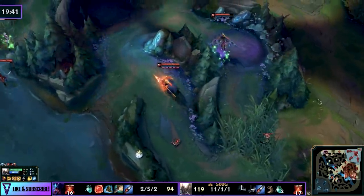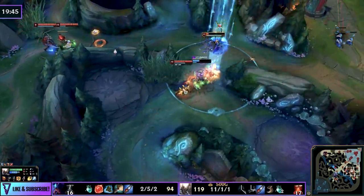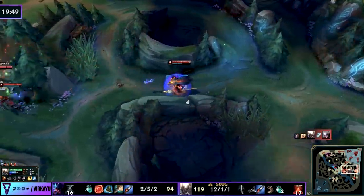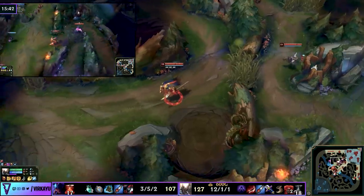Now you will notice from his map movement — it's up, down, mid, top, get his camps in between — all to save fights. His ultimate is the saving grace here because he can get to situations way quicker than anyone else could. Essentially the Twisted Fate of the jungle, except with more bang.